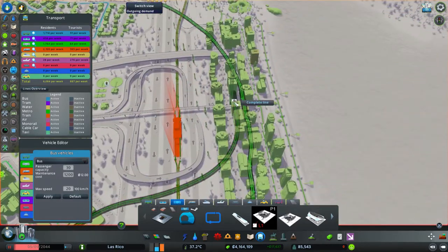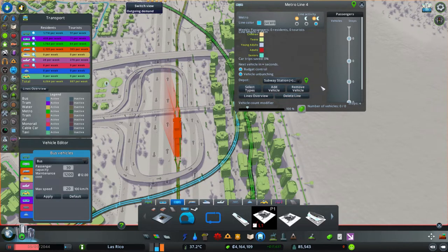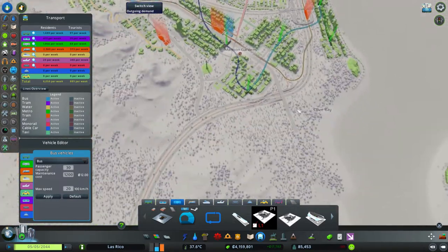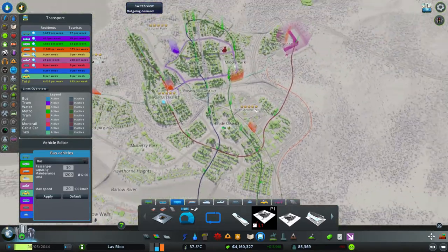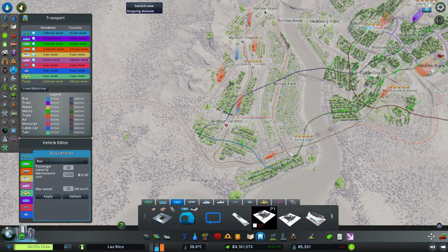So that line is tiny and it's going to be a light bluish color. There we go, and we're going to add just a single vehicle to it. One vehicle should do the trick. Now we've got some nice metro connections through here.